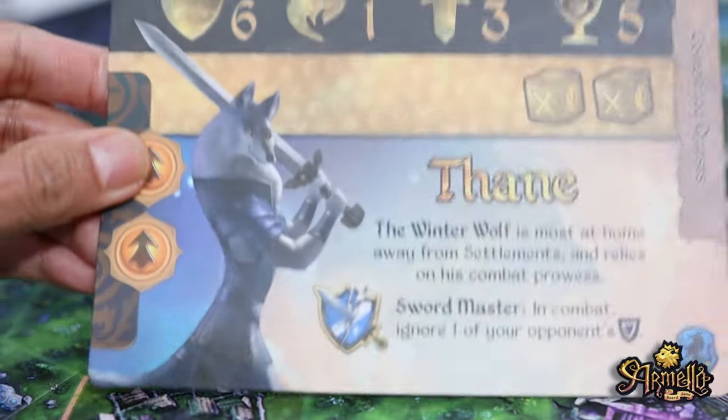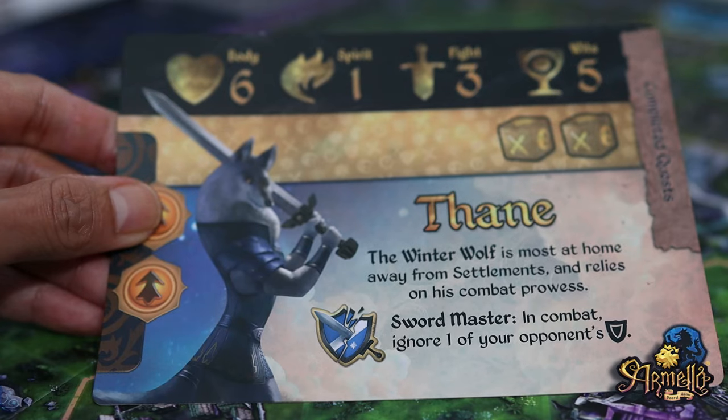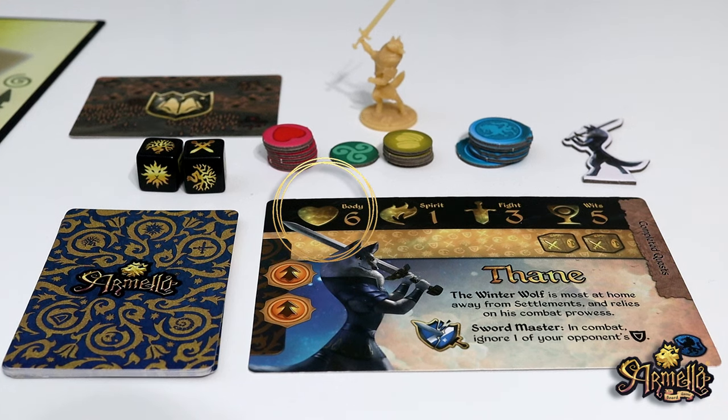Let's look at Thane. They thrive away from settlements and are great at combat. Thane has a body of 6, which is his health, a spirit of 1, which is the range and tiles of his spell cards. He also has a fight number of 3, which is the number of fight dice he can roll in combat, as well as a width of 5, which is his hand size.